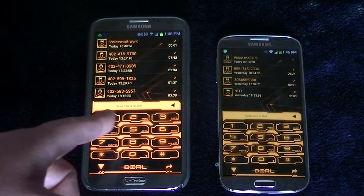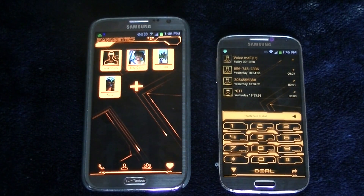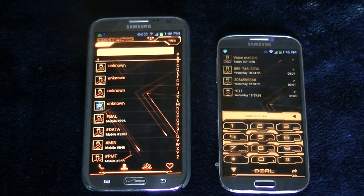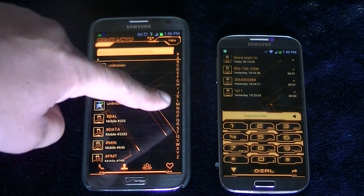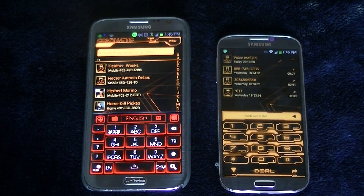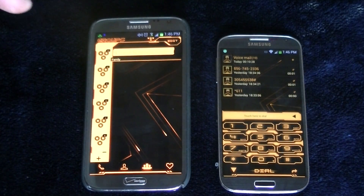If you scroll to the left, you get access to favorites and you can add as many as 12. If you come back and go to the right, you get access to contacts, and you can click on the letters on the side of the screen to jump from one contact to another, or type the name of the contact. Go one more time to the right and you get access to groups.